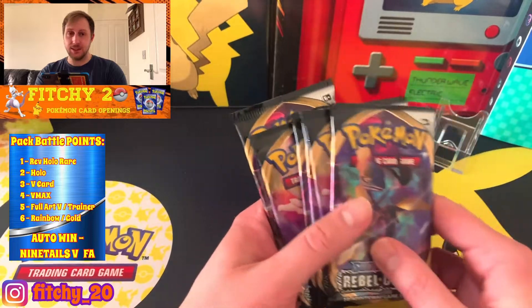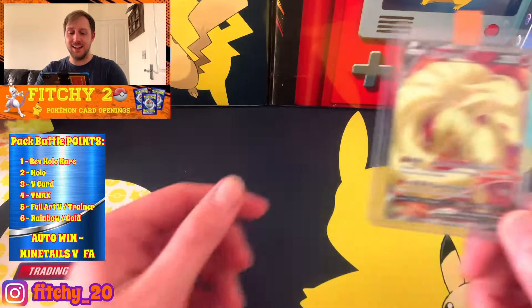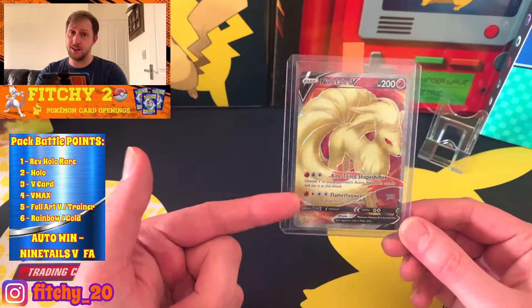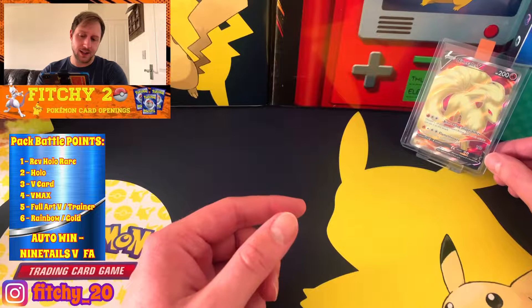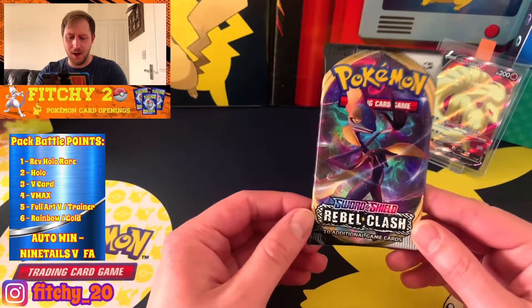I don't like this set whatsoever, but there is one particular card that Josh and Shawnee are after - I've already got it. It is the beautiful Nine Tails V Full Art from Rebel Clash. This card is an automatic win for anyone that can pull it. I'm gonna sit it at the back as a good luck charm, and Josh and Shawnee, I personally hope you pull it - because at the end of the day, no matter what, it's just taking part that counts.